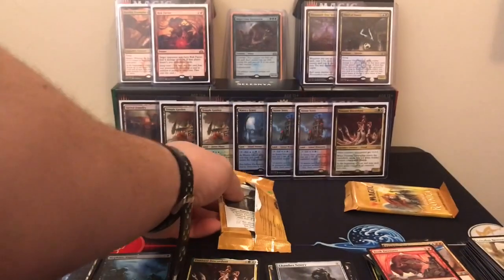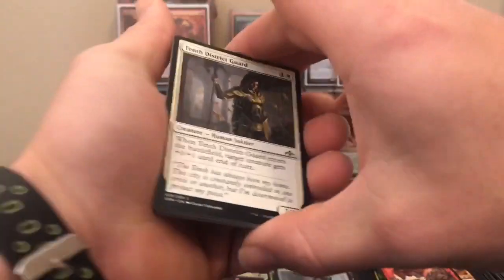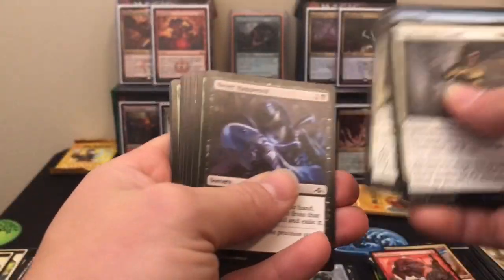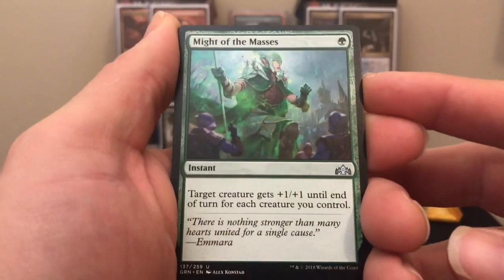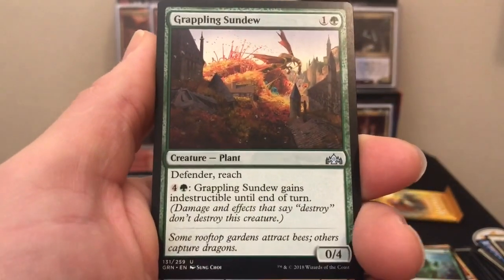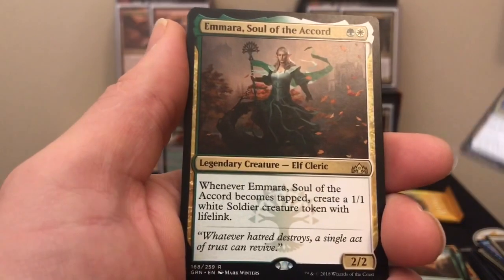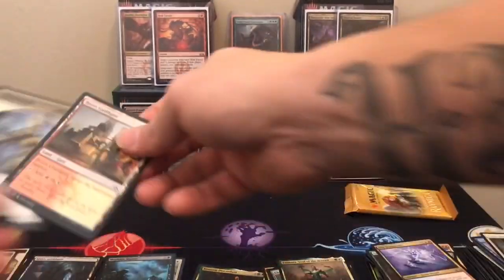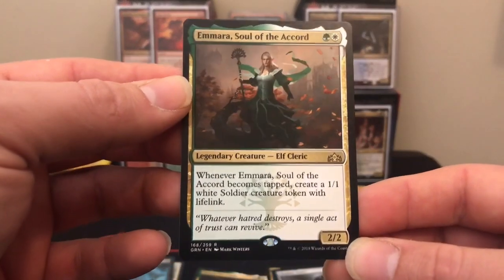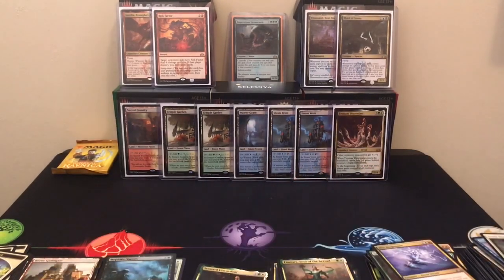Technical issues there — sorry about that. Pack eight: Might of the Masses — our first uncommon — Grappling Sundew, Defender of the Reach, Wee Dragonauts, and an Emmara Soul of the Accord — I think that's our fifth or sixth one of that. Boros Guildgate and a soldier token. Should be good for a Selesnya token deck for sure — Emmara is a very good card for that, as is Trostani Discordant.